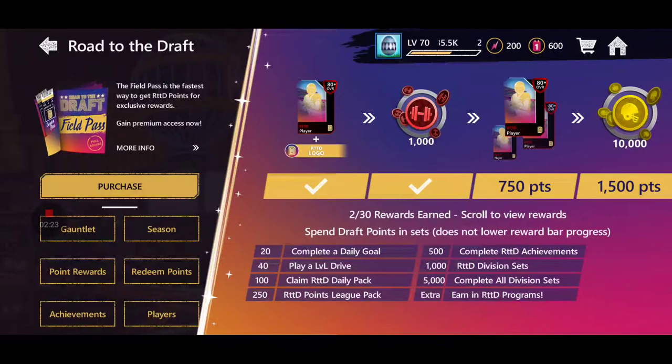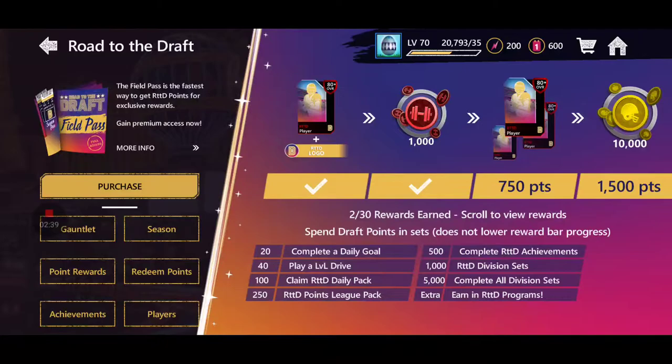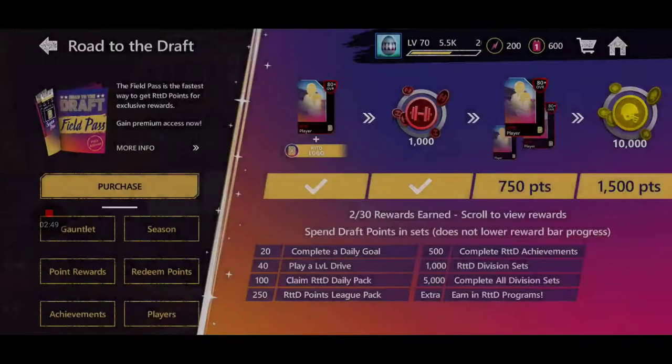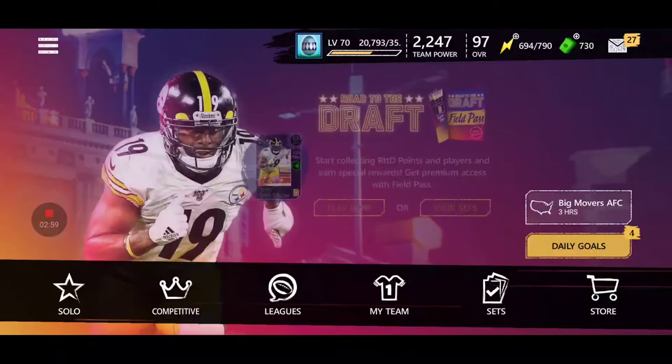You can also get tokens by playing League vs. League drives, completing daily goals, claiming the daily pack in the store — scroll all the way to the right, it's 100 points for free — and claiming the League pack. You can also complete achievements. For those of you who are no money spent players, you have to complete these achievements. They've always been a huge part of these long three-week promos where you have to grind for points.